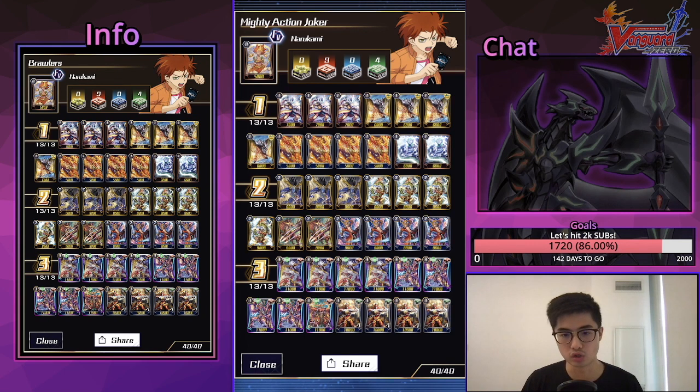I will list out my ideal list after I explain my list — something you should try if you have all the cards. But I can still show how the deck is trying to function because the winning image is still very similar. For other players with limitations, what can you do with the cards you have? As a free-to-play player, you just have to play the hand you're dealt — not all the time can you have a perfect build.